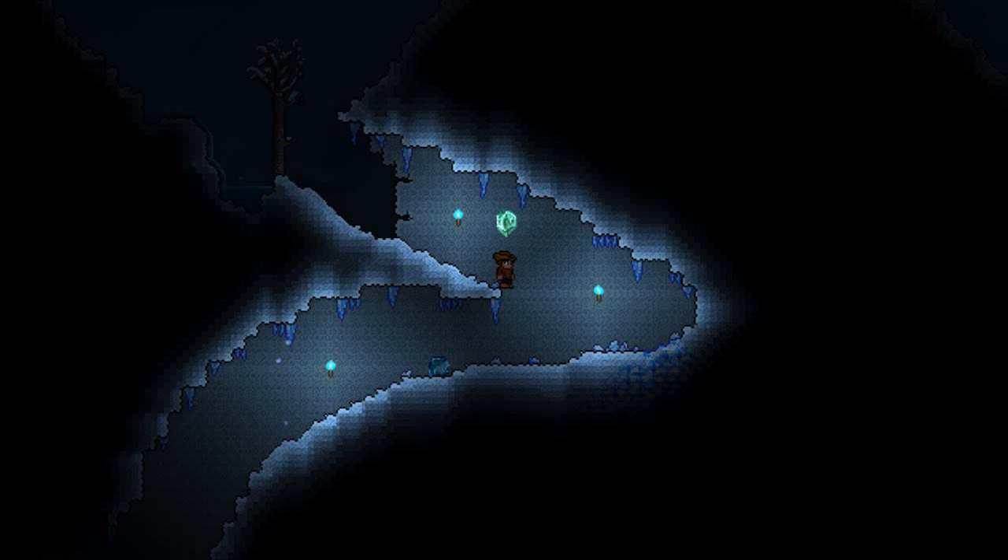We can also see a preview of the icy biome — the torches, the gems, the tree, and some other things like a weird frozen pot on the floor and some snow animation. It just looks really good and it shows us once again the depth of the update.